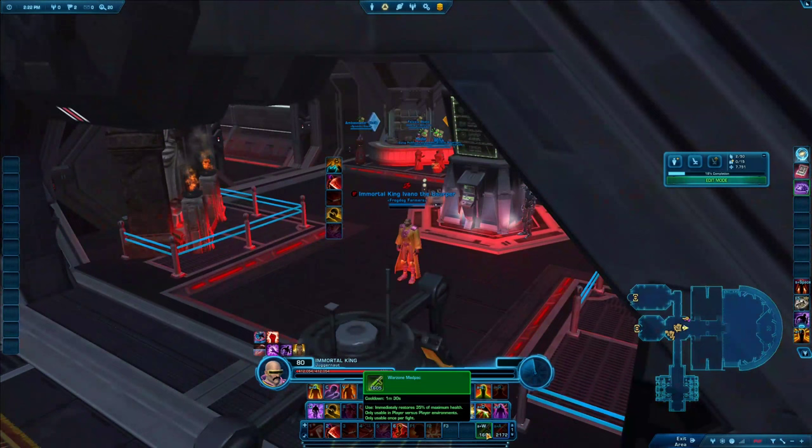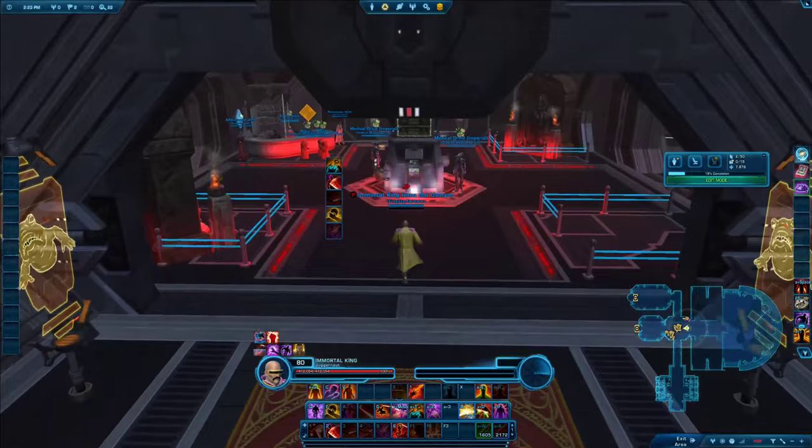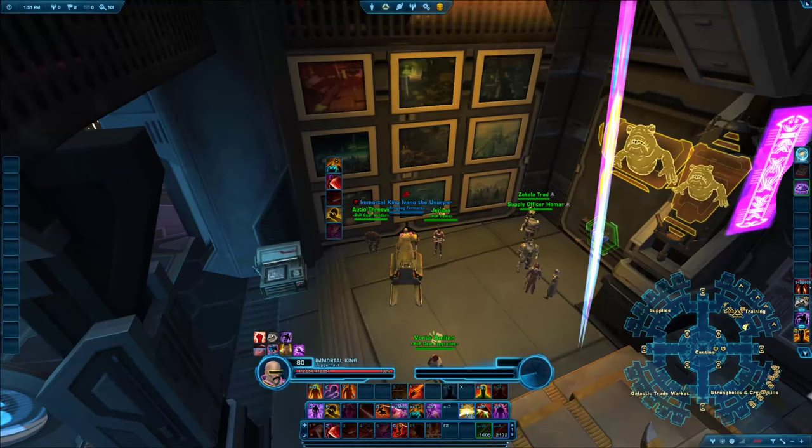It's absolutely important that you have the warzone medpac and the warzone adrenal. The medpac is one of the strongest heals in the game — it heals you for 35% of your maximum hit points and can be used once per fight, making it even more powerful for stealth classes with a combat reset. The adrenal gives 15% damage reduction for 15 seconds, which is a long duration, with a 3-minute cooldown so you can use it multiple times per fight. You can get them after every warzone in your reward crate, or buy them on the fleet for 1,000 credits each.